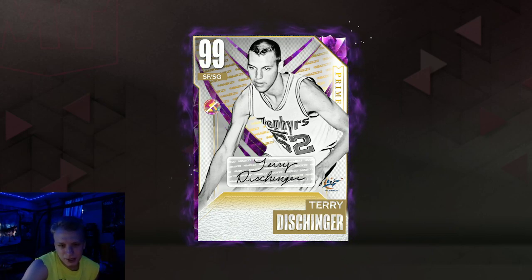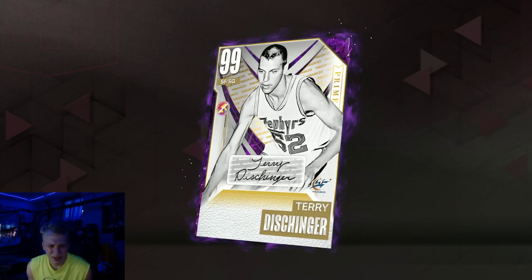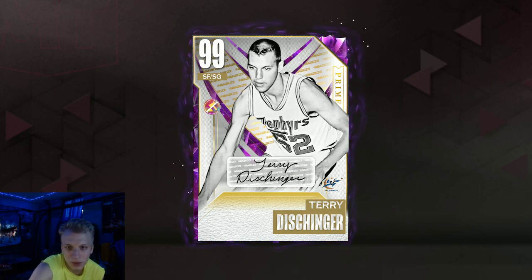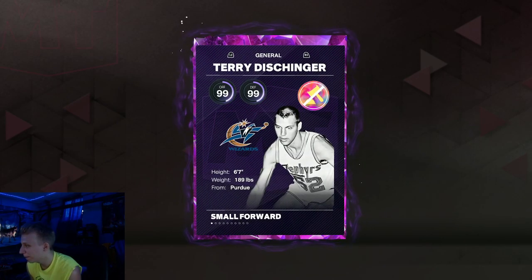What's different about Terry — I think it's the jump shot. He gets Kevin Porter Jr. lower base and Melo — Carmelo Anthony upper — along with Stevie's size-ups, which TMac definitely doesn't get. Let's check out the stats here: small forward, shooting guard, 99 overall, 6'7".